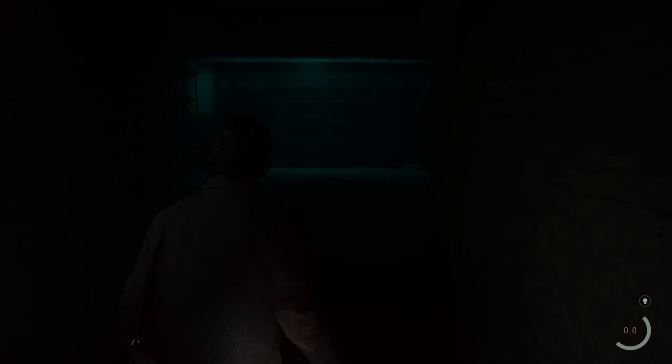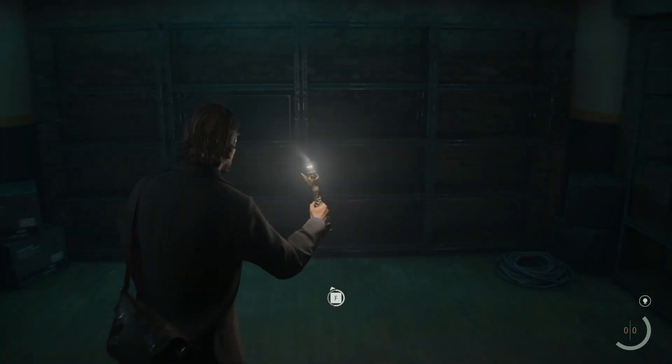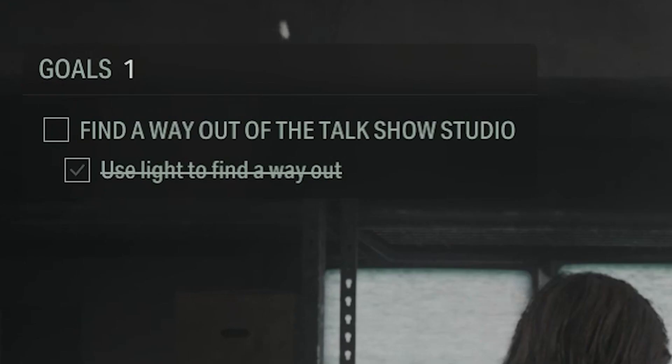In the new room you will notice a flickering TV that you have to approach. Close to it, you will be able to use the Angel Lamp in order to change the environment. This will also complete the 'Use the Light to Find a Way Out' objective.